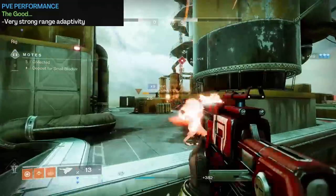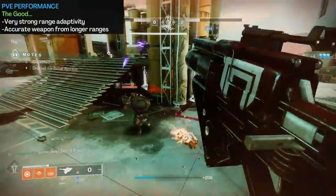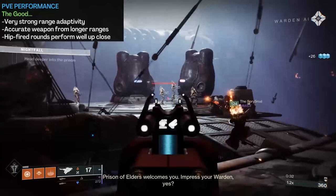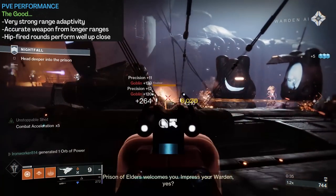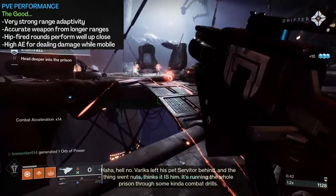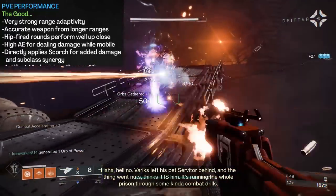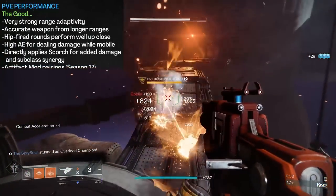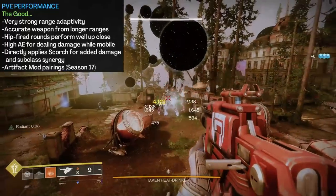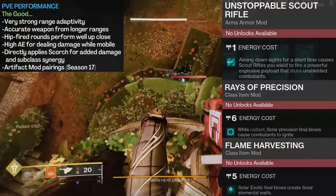Skyburners really isn't a bad tool for covering general ad-clearing duties from all ranges. At distance, it's an accurate, sturdy, and solid-feeling scout rifle that doesn't require a whole lot of effort to land crits. Up close, where slow-firing scout rifles tend to falter, Skyburners has you covered with its explosive hipfire slugs. And even though these rounds did lose their tracking, the larger blast radius allows them to clean up groups of trash ads quite efficiently. The extremely good airborne effectiveness allows the wielder to accurately play shots while moving to evade damage. With this being a Scorch-applying weapon, we get extra tick damage and nice synergy opportunities within the Solar 3.0 subclasses. Also worth mentioning: some Season of the Haunted Artifact mods — Unstoppable Scout Rifle, Rays of Precision, or Flame Harvest Signet could be nice mods to pair with this weapon.